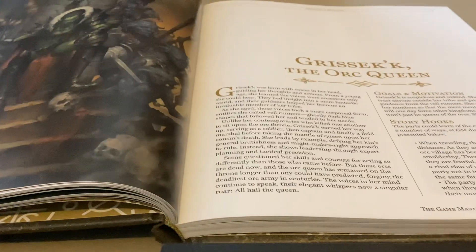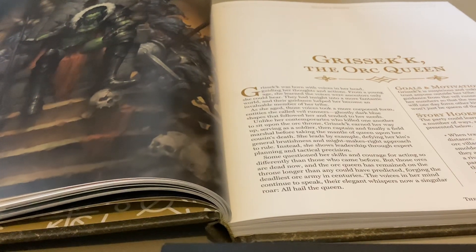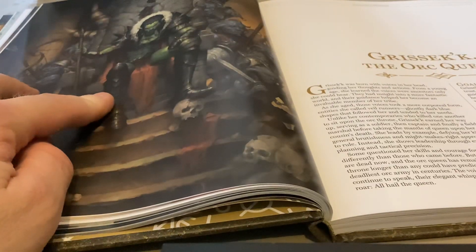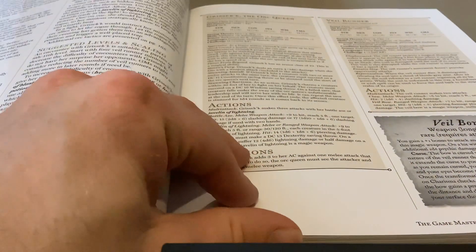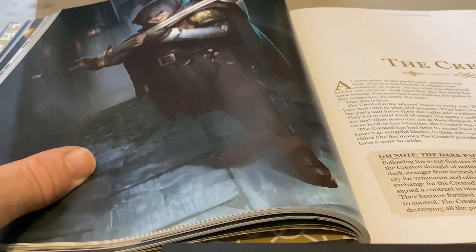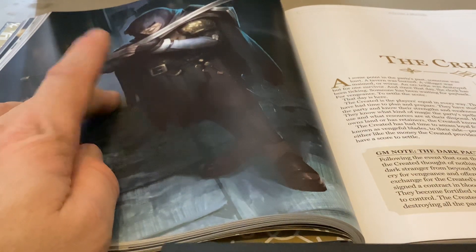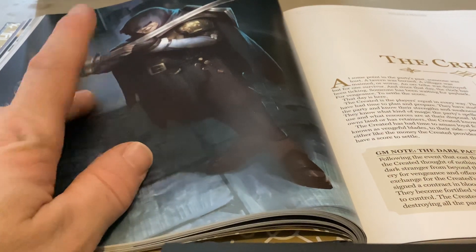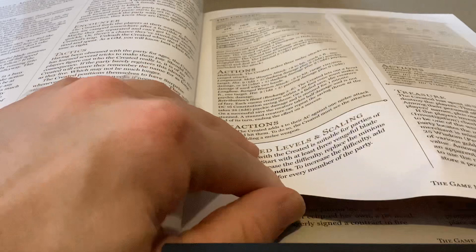There's also Resic the Orc Queen — if you've read the Dragonlance novels, you could see her as an orc leader trying to unite the orcs and build an orc kingdom or empire. Then the Created could work for a thieves' guild type adventure — maybe use this character as a villain who's part of the party's team and then betrays them, sending them off on an adventure to go against him.